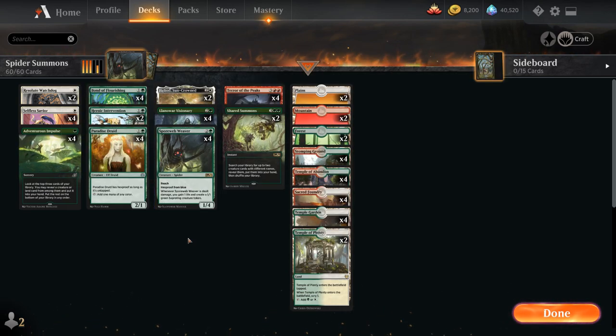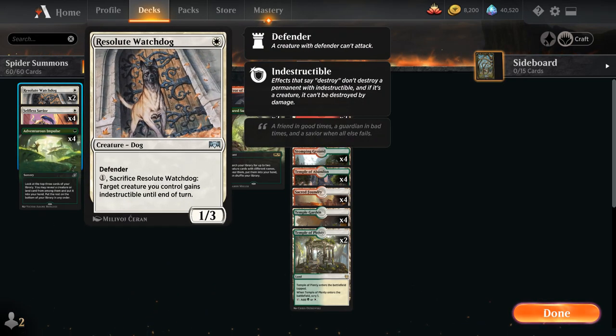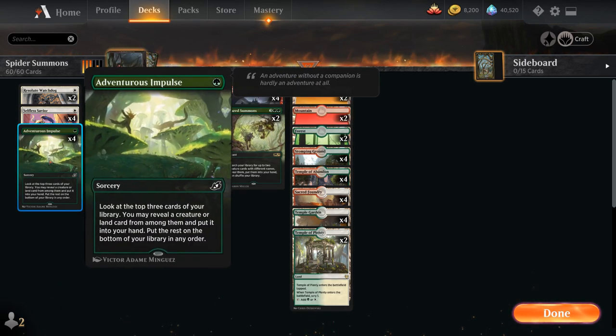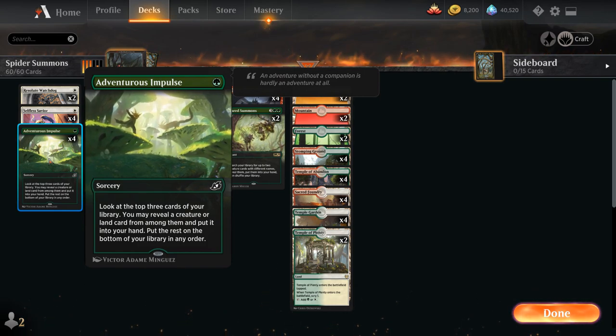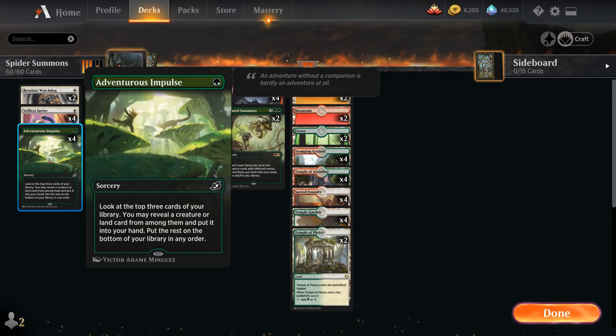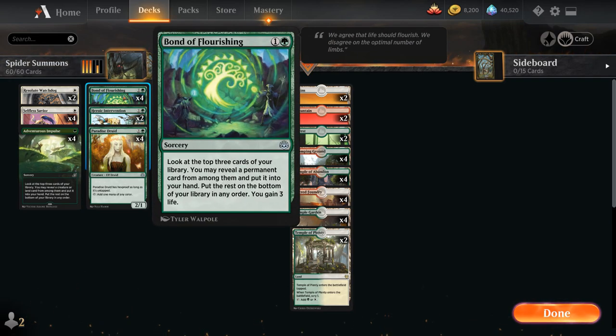Looking at the full decklist: at one mana we have two copies of Resolute Watchdog — a 1/3 we can sacrifice for one mana to give a creature indestructible until end of turn — and the full playset of Selfless Savior, the preferred one-drop since it gives indestructible without additional mana. We also have the full playset of Adventurous Impulse for card selection, letting us look at the top three and grab a creature or land. At two mana, the full playset of Bond of Flourishing lets us look at the top three, take a permanent, and gain three life.